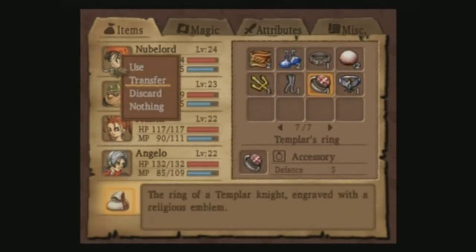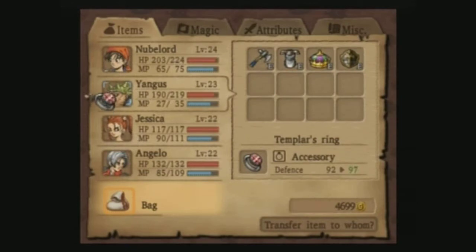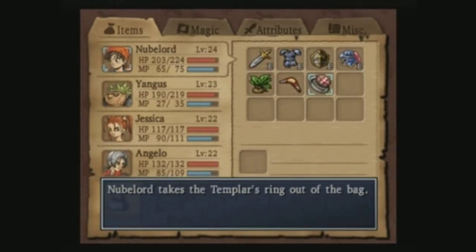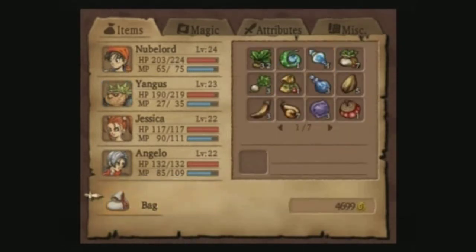Sorry that I'm going through this right now. Nooblord will get the defense. And then Yangus will get the Titan Belt - that way Yangus is just a powerhouse. Okay, I can deal with that.